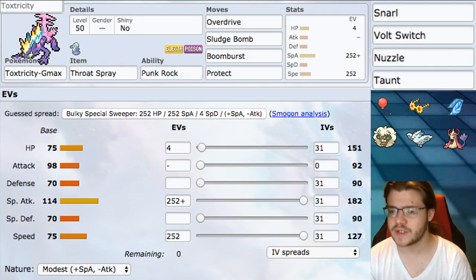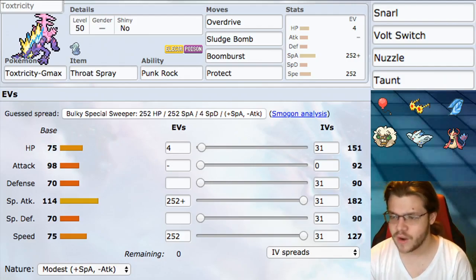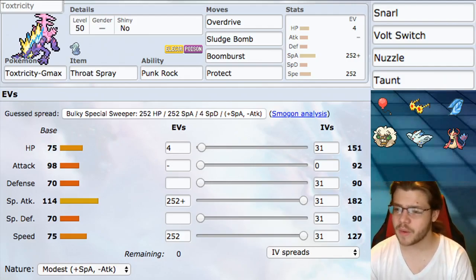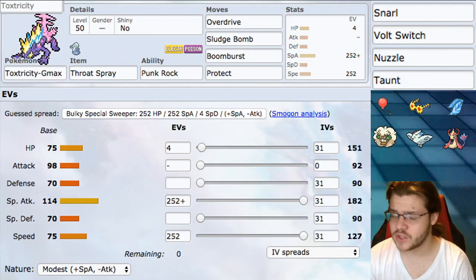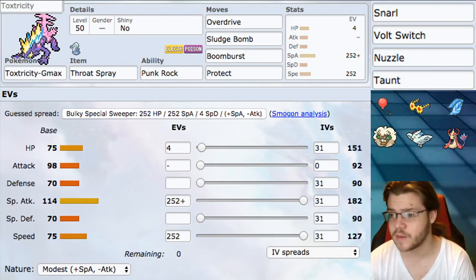For EV investments: 252 into Special Attack and 252 into Speed — very basic, doing as much damage as fast as possible. With Modest Nature, we're going plus Special Attack and minus Attack since we don't use Attack at all. Most of the Pokemon we'd outspeed by switching to Timid aren't that common anyway, so Modest gives more damage without the speed difference really mattering.